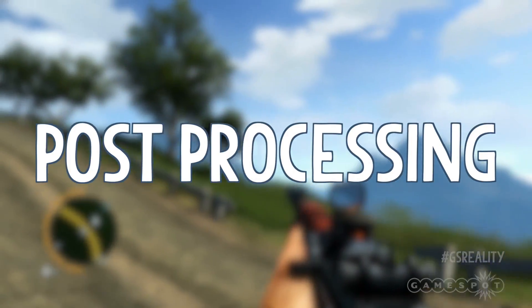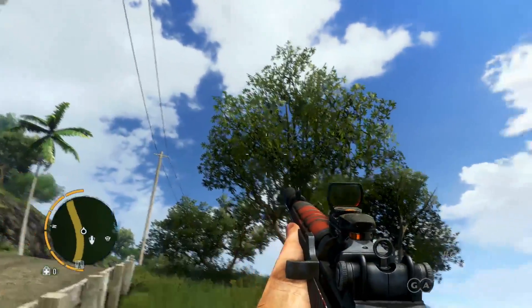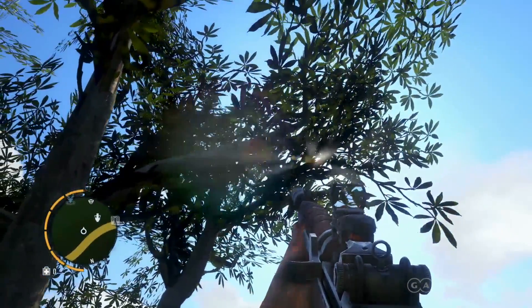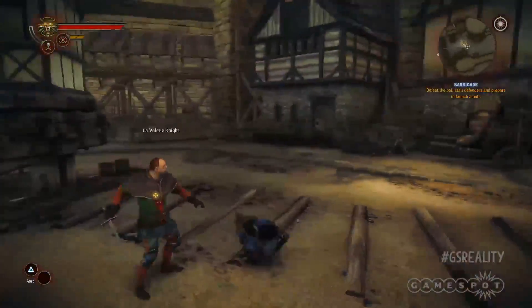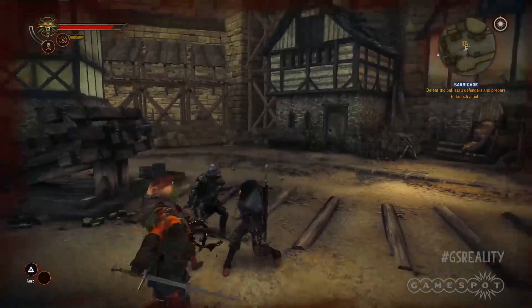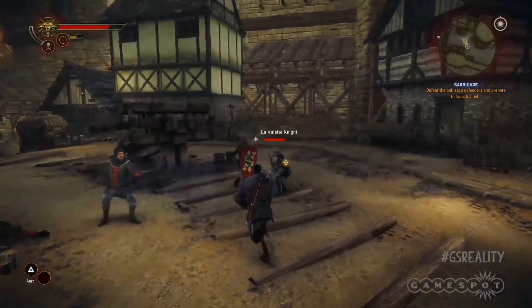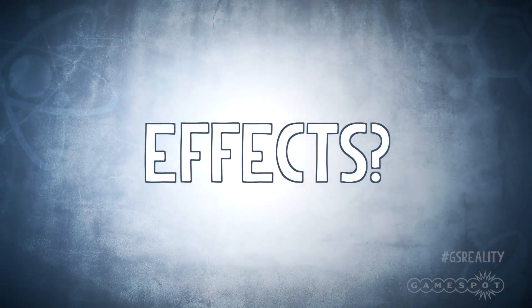Post-processing is the ultimate 'I'm gonna tick this, but I'm almost certain I have no idea what it's gonna do' box. It's actually difficult to say exactly what post-processing is, because it can mean a whole lot of different things. As the name suggests, it applies effects after the initial render. This means they can work on the whole frame as one image, rather than the individual objects, which has its advantages. So, what effects are we talking about?